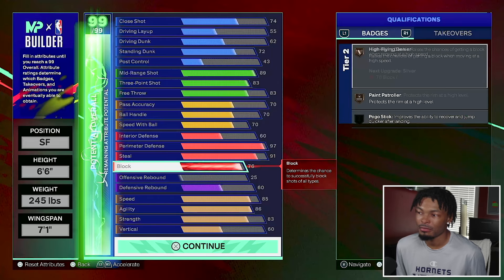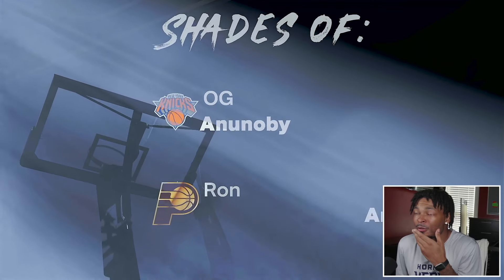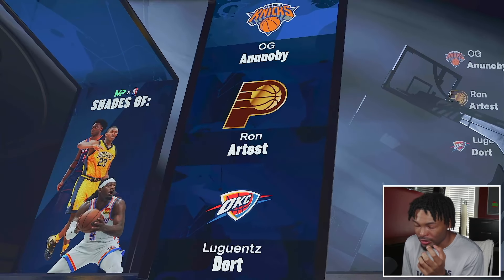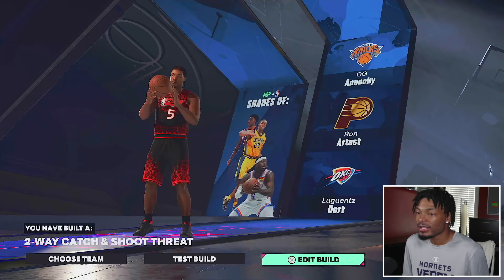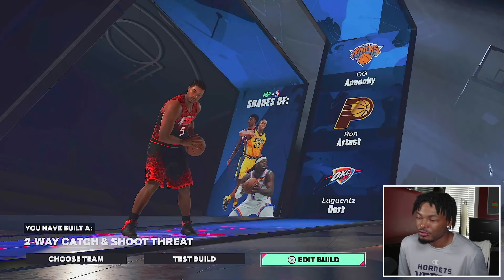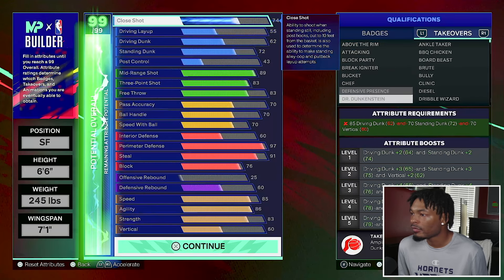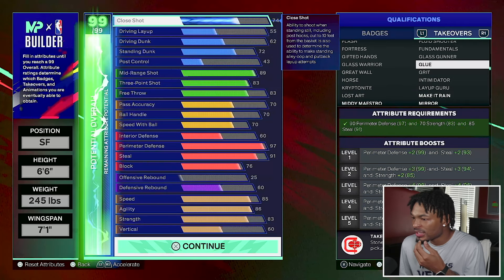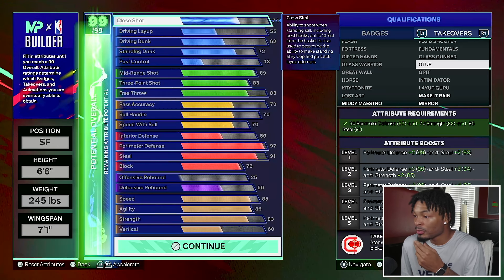Max plus one on interceptor to make that legend after we put the cap breakers on and get hall of fame interceptor. In terms of the build name, we get OG and OB - Ron Artest, Lou Dort - and the name comes out to be two-way catch and shoot threat. It's a big two-way catch and shoot threat. Get your body morphing going. Now I forgot to show you the takeovers - as a lockdown what takeovers can we get? We get glue, which puts up perimeter defense and steal.